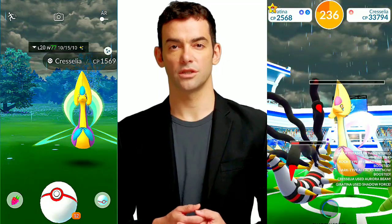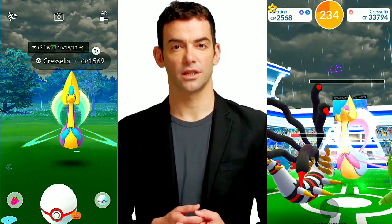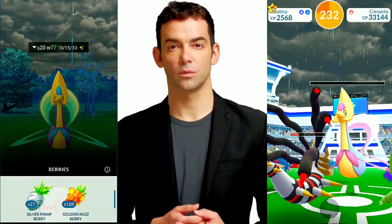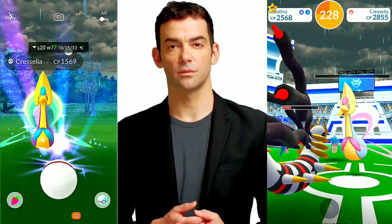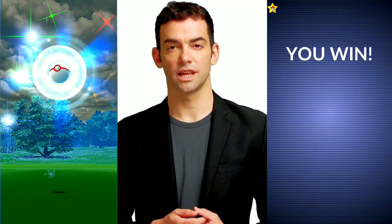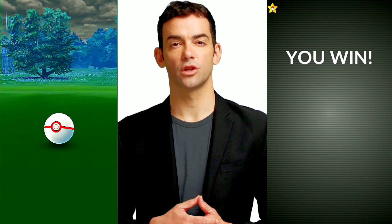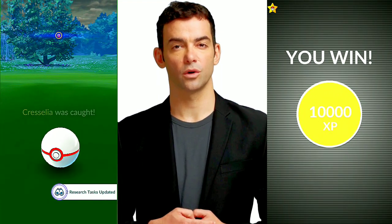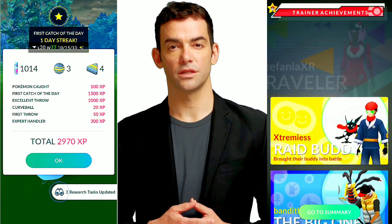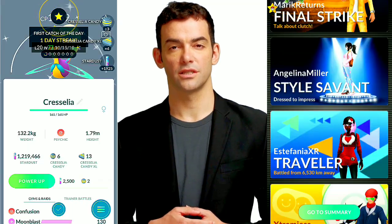6. Time your throws — wait for Cresselia's attack animation to finish before throwing your Poké Ball. This reduces the risk of the Pokémon swatting the ball away. 7. Consider the Circle Lock Technique — observe Cresselia's catch circle and use the Circle Lock Technique. Wait until it's at an ideal size before throwing your ball, as this helps increase the odds of hitting an excellent throw.